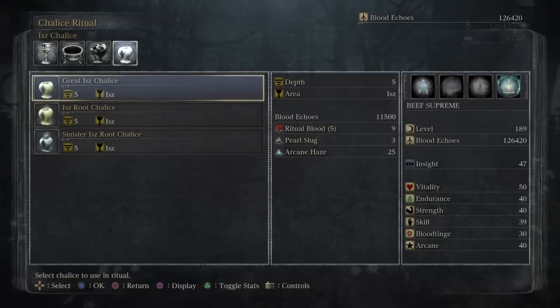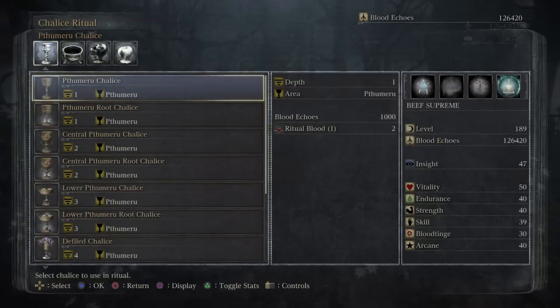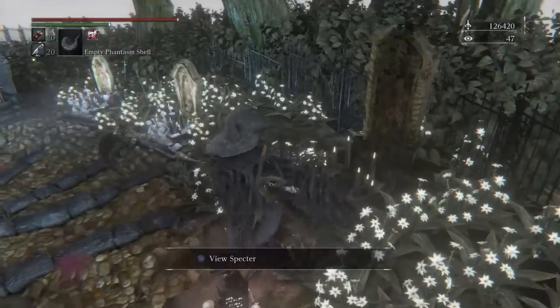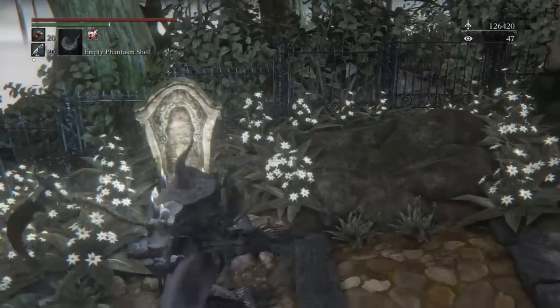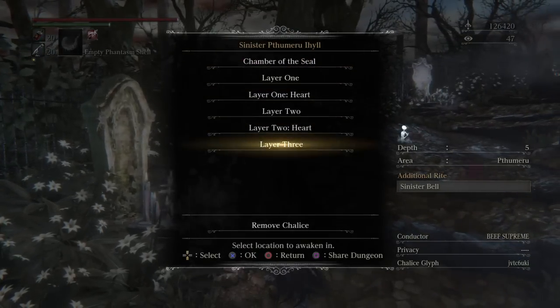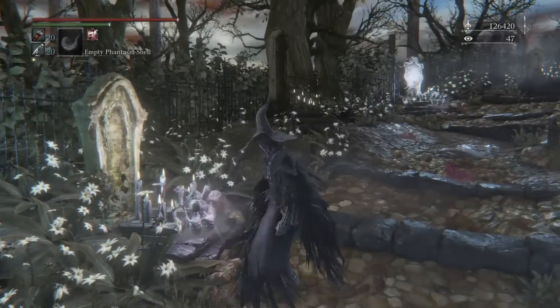Once these are acquired, you can begin your Chalice Dungeon exploration. To create a Chalice Dungeon, you have to select it and confirm that you have the Blood Echoes and the materials required to start the dungeon. Once you do, it will create this little shiny ritual over here, which allows you to open up your Chalice Dungeon menu and select which floor you'd like to go to.